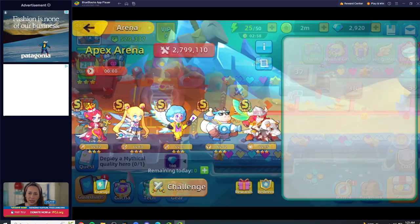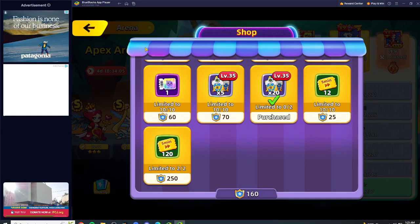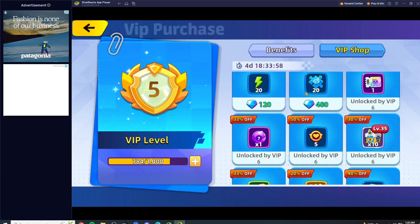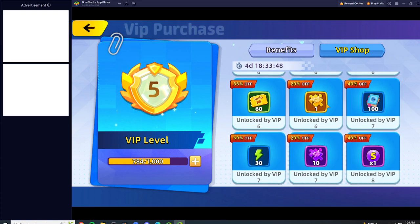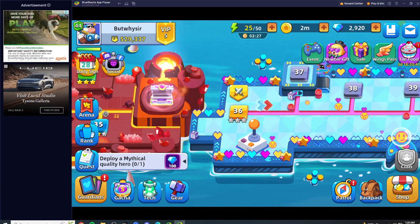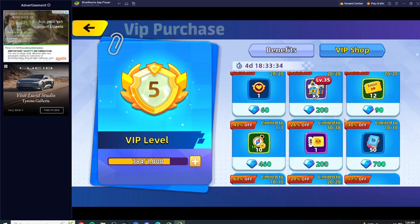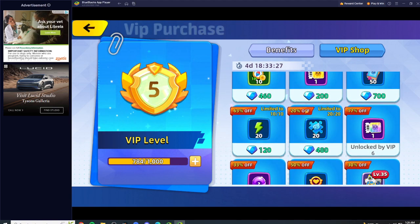We can check the arena before I end the video — I'm pretty sure you can't get them there either. Yeah, no. But wait — the VIP shop! So the three ways are: the wings pass, the VIP shop, and the gacha. Unfortunately you have to spend money to get VIP — you need VIP 5 or 6 to unlock the ability to buy fragments there.